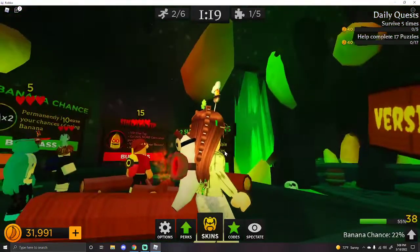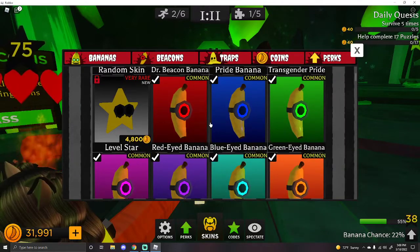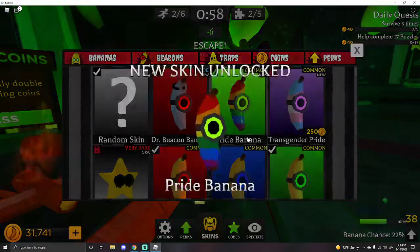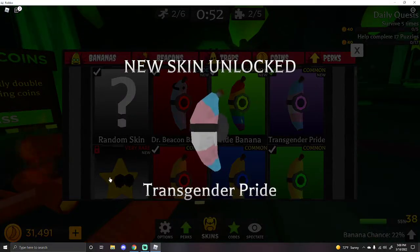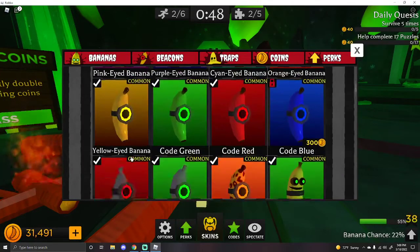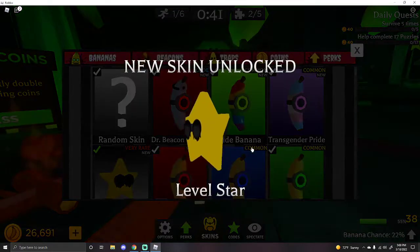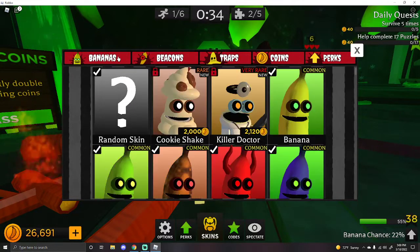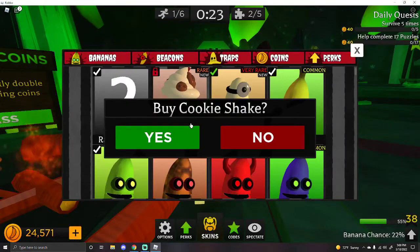And that's what it looks like. It's cute. We'll wear this for the video. Normally I have it on random. There's new beacons - Pride banana beacon, Transgender banana beacon. And is the level star the last new one? I believe it is. So let's get the level star for 4,800 coins. But we will use this beacon. The new ones are Killer Doctor for 2,120 coins - let's get that. And then there's Cookie Shake for 2,000. Let's get that.